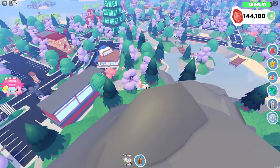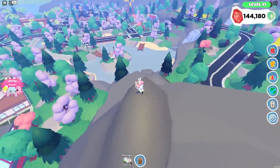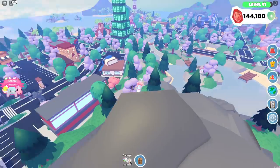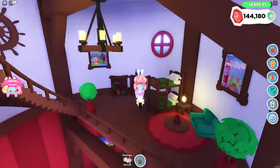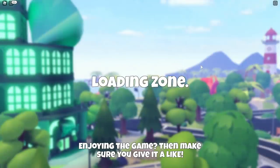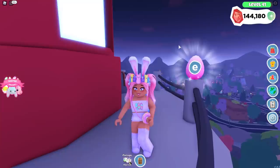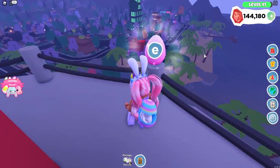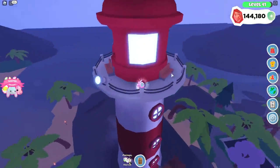I see a bunch of seashells from up here but I have no clue where this last Easter egg is going to be. I feel like I've checked everywhere. I actually didn't go all the way to the top of the lighthouse, so I should probably check that. The only glowing thing I see is that door. I said I didn't think there was going to be one on the top — and I'm not even joking — but we found our last Easter egg at the top of the lighthouse!